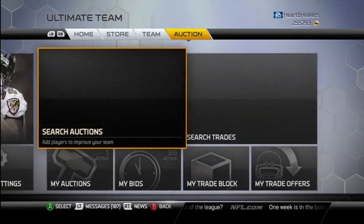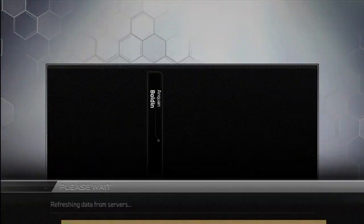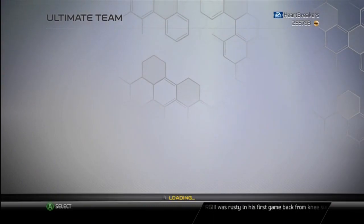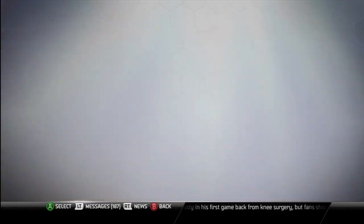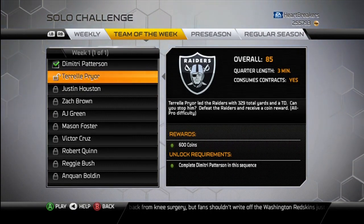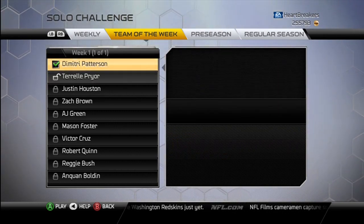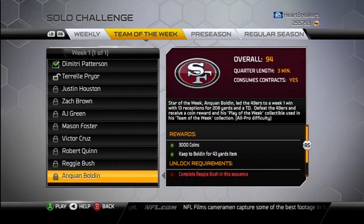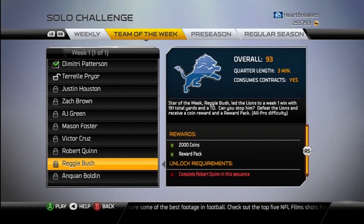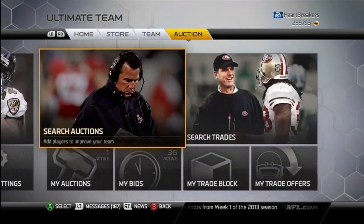I'll show you the LeSean McCoy here in a minute. Collection — there's Anquan Boldin, Direct TV Styles of the Week. If you come over here to Solo Challenges, we've got Team of the Week — they're calling it Team of the Week but it is Fantasy. These are pretty much just the best performers. You play this, you get I think 10,000 coins, a reward pack, and the Cap to Boldin for 43 yards. I'm almost 100% sure you can't sell it.